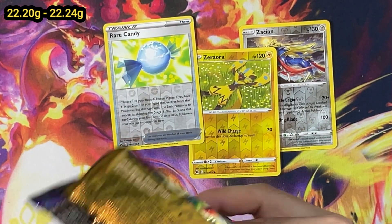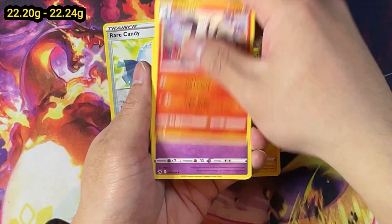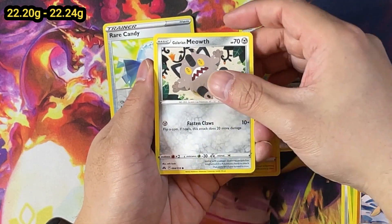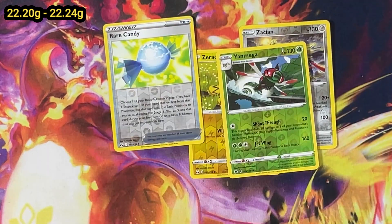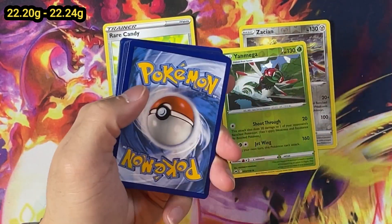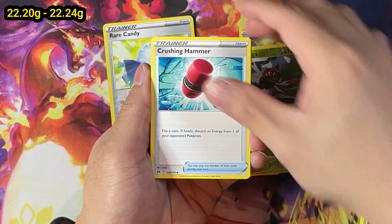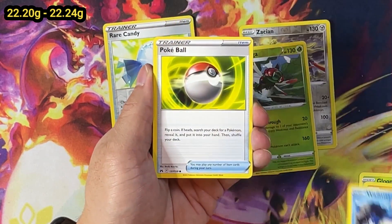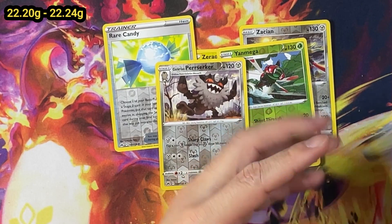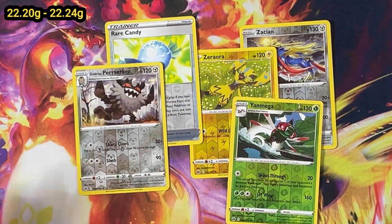This is the 22.20 to 22.24 class - no surprises, nothing, no big hits, nothing in particular to pay attention to. Galarian Meow, Nyan Mega, and a blossom. Last pack for this particular class, 22.24. And we end on a Galarian Berserker. So from our light packs, we have no hits except for the reverse holo that comes with every pack.